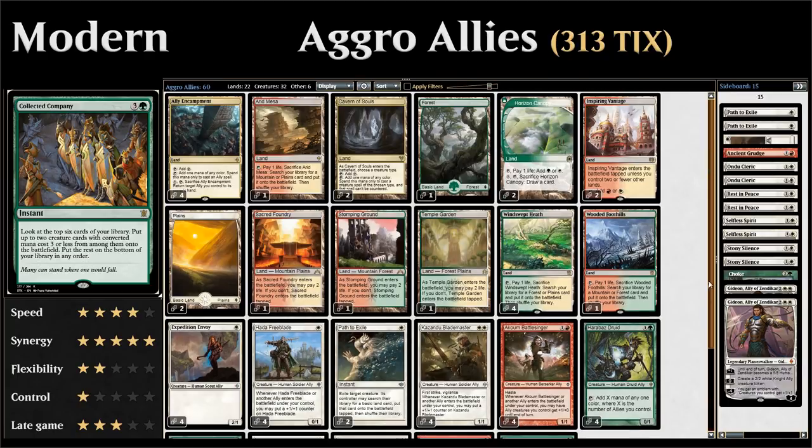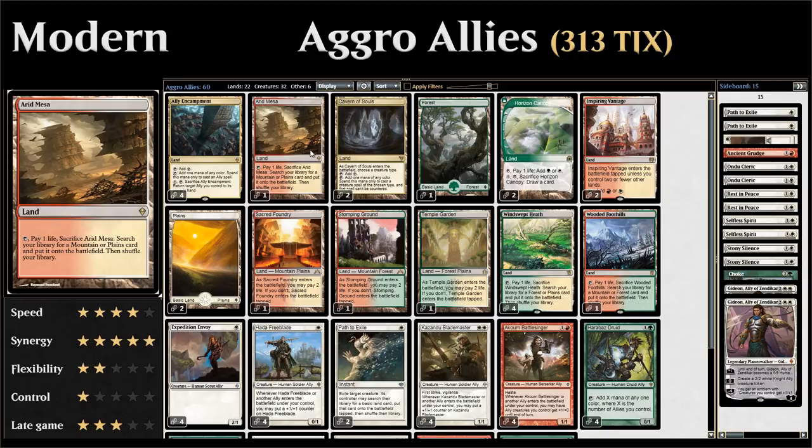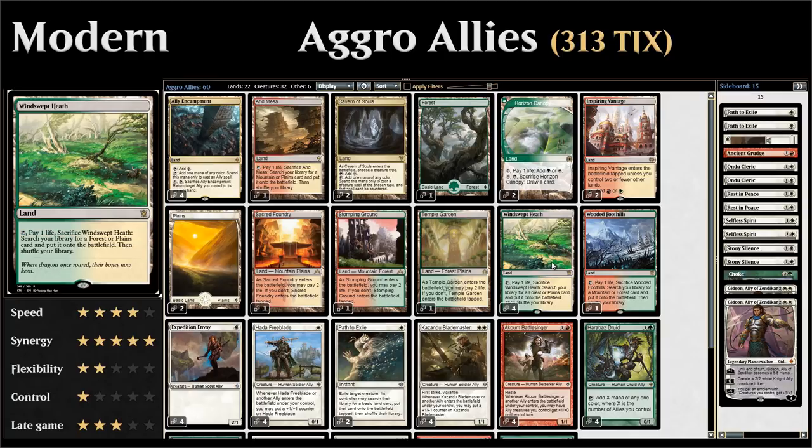Quickly going over the mana base: four copies of Ally Encampment, a land made for the ally deck that taps for colorless or any color for allies. We can also pay one and tap it to sacrifice it and return a target ally to our hand — a nice way to re-trigger ally effects or the returned ally's own trigger.